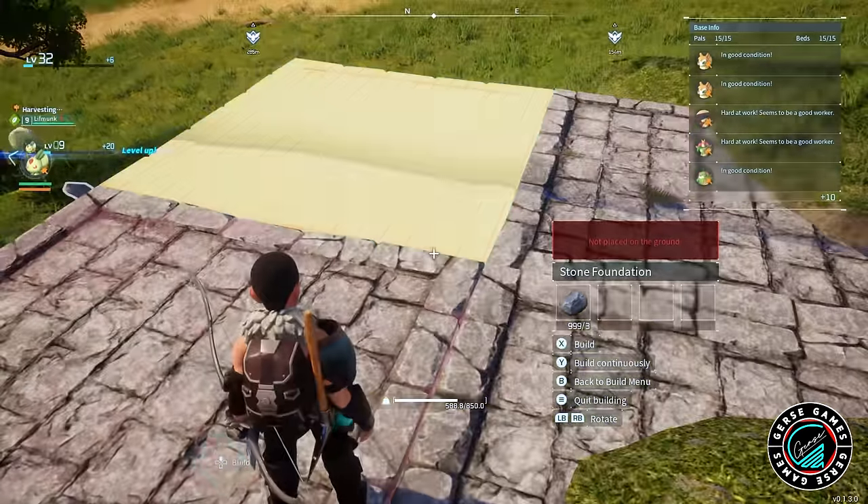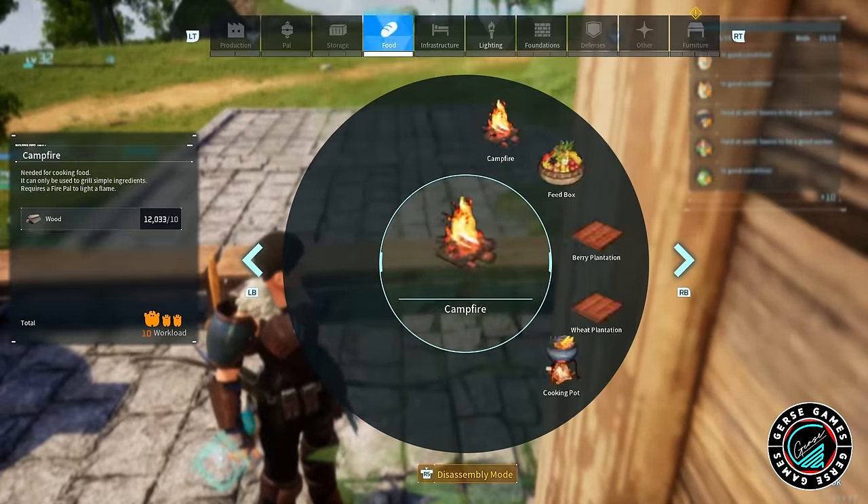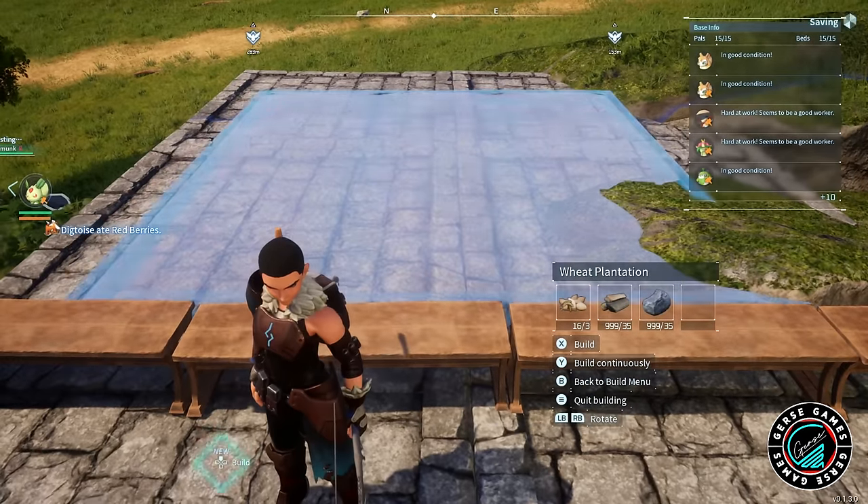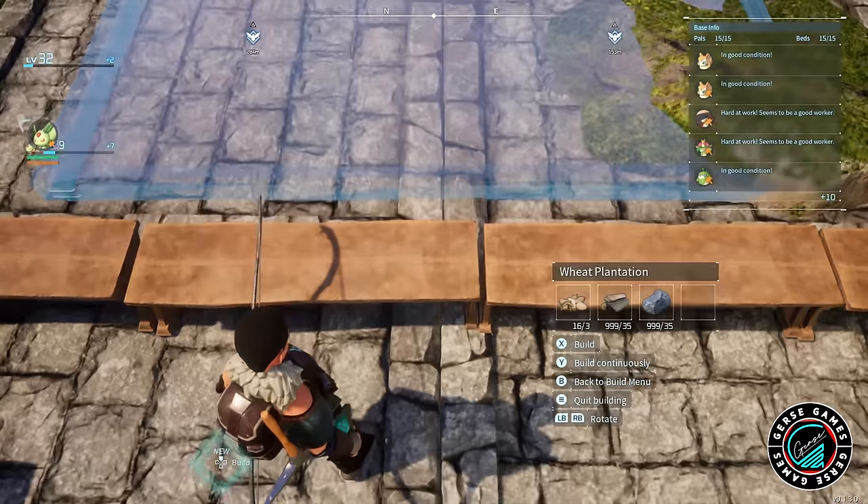Now on the very top, one of the other things I forgot to add is the wheat field. We need wheat because eventually we need it for other things.